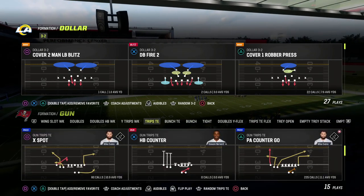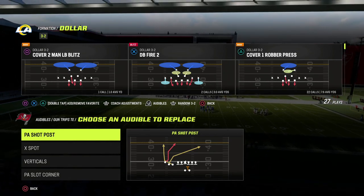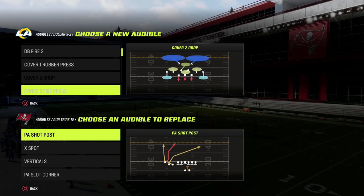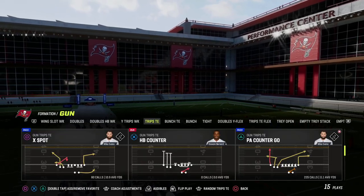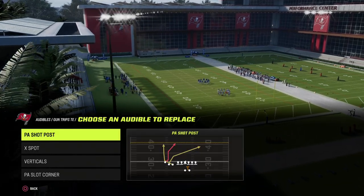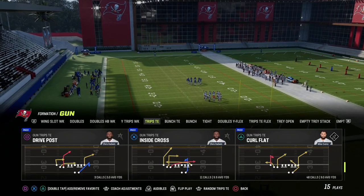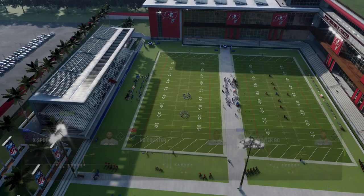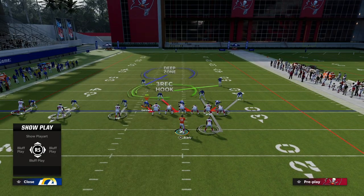We want to show you how to attack man-to-man defense. We'll be coming out in the play PA Counter Go. I'm in the Detroit playbook — I like it because it has the play X Spot. We're going to set Cover For Drop as an audible and use Cover One Robber. Coming out in PA Counter Go, you can see I have PA Shot Posts and X Spot as audibles. You could also utilize the play Curl Flat as it has some really good man-beating routes, but I really want to showcase a specific route I like against man-to-man coverage.